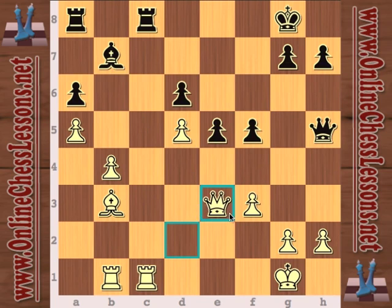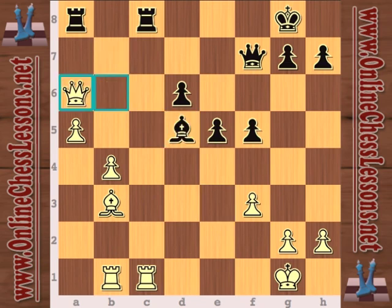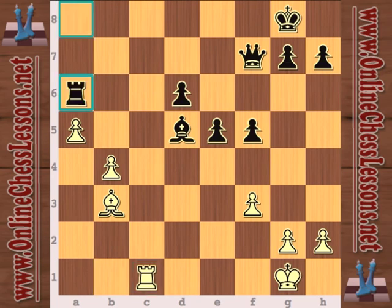Even still, white maintains control of all the diagonals. Now queen b6 — Karyakin is a pretty sneaky guy here. Queen b6 with the idea that bishop takes d5, and now just queen takes a6 — he drops a bomb. Queen takes a6 is a pretty crazy move to even consider, but the tactics in the game back it up.